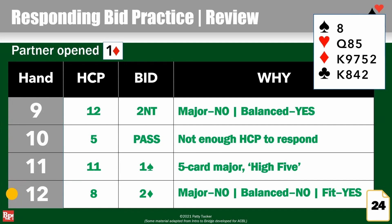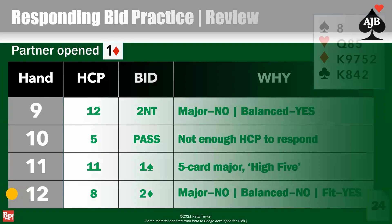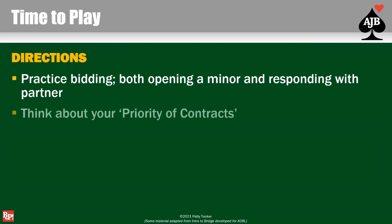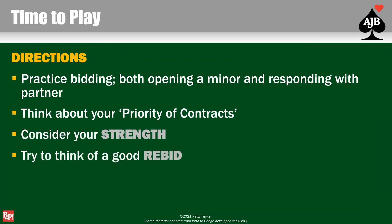Notice how going through all of those, the first thing I always checked was: do I have a major? If not, I thought about no trump. If I wasn't balanced, I went down to minors. But once I found a major, I didn't have to think about the rest. It's really just that priority, and you don't have to remember every single piece every single minute — just remember your priority, and once you hit something, you're done. Time to play — you've got some boards on your table. Practice bidding, opening a minor, and responding with partner. Think about your priority of contracts, your strength, and if you can, think about your rebid — your second bid — to tell partner more about your hand.